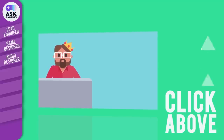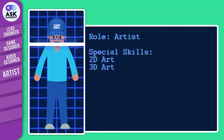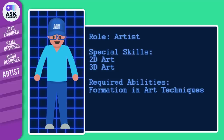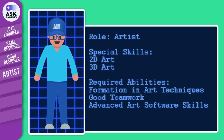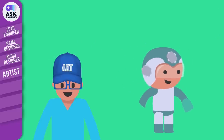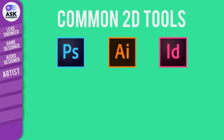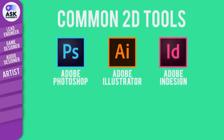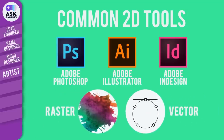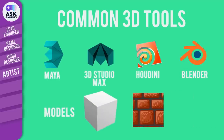Next we have the artist, who is typically skilled in 2D or 3D art, or both. A team artist will typically work closely with a team designer, animator, and marketing and PR teammates. They often use art tools to create memorable characters, environments, screens and overlays, and marketing graphics. An artist's key responsibility is to bring the finalized game design to visual life by creating graphical elements that adhere to an artistic style. Common 2D tools that artists may use include Adobe's Photoshop, Illustrator, and InDesign. Tools for 3D work typically include Maya, 3D Studio Max, Houdini, and Blender, with the output often being models and textures.